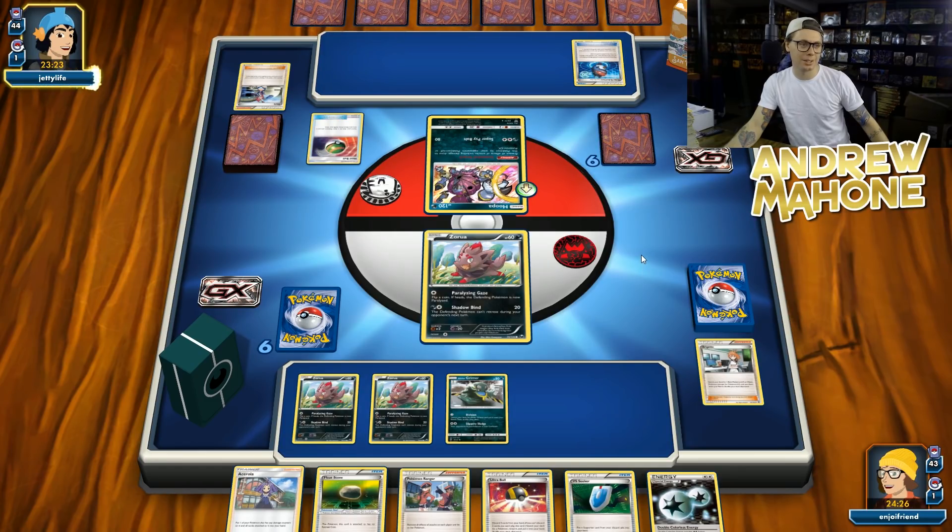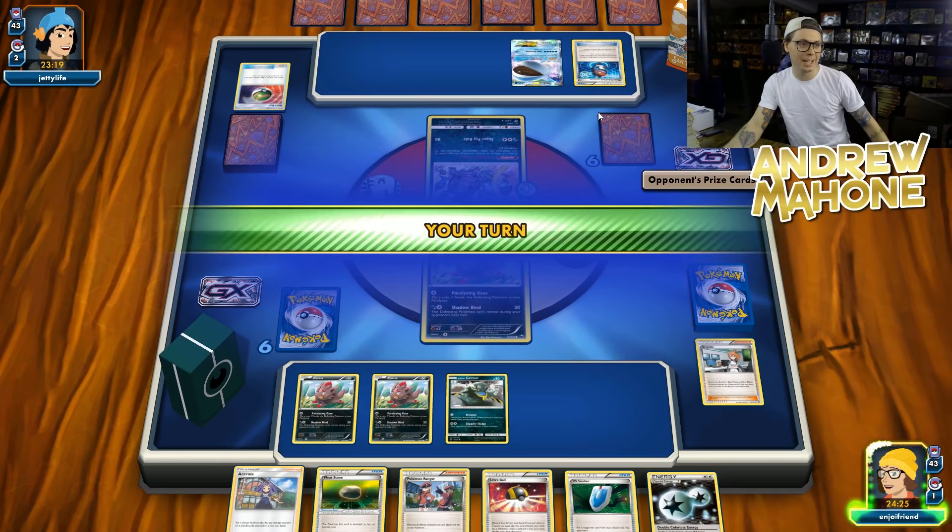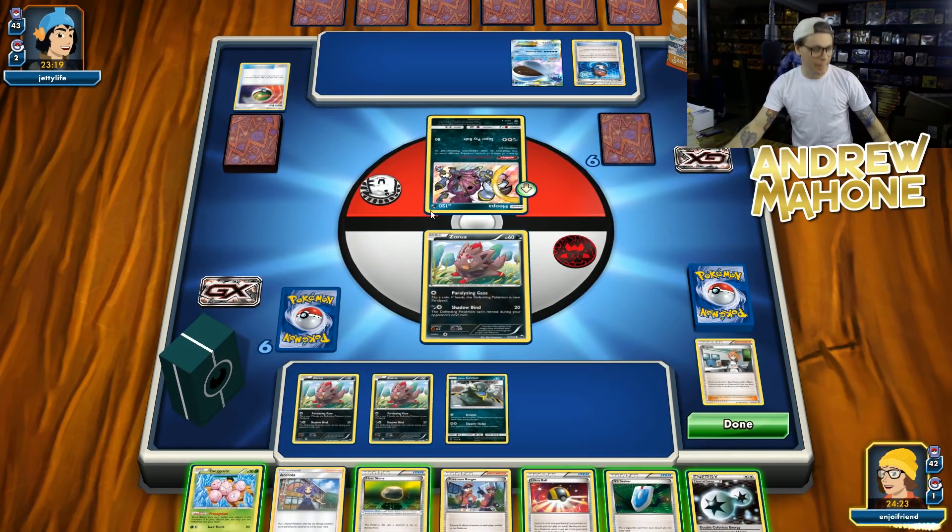What's that ability called — something like Power of Alchemy? This is Wailord. Shout out to Wailord. This should be a horrible matchup to play — I don't want to even deal with this. Not at all. This is very frustrating.